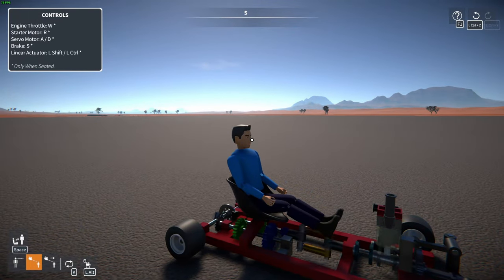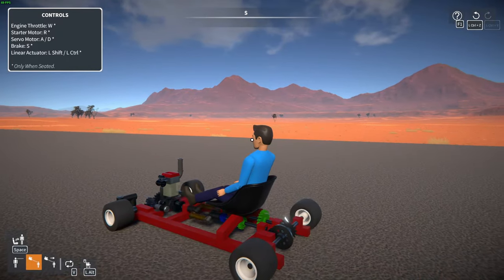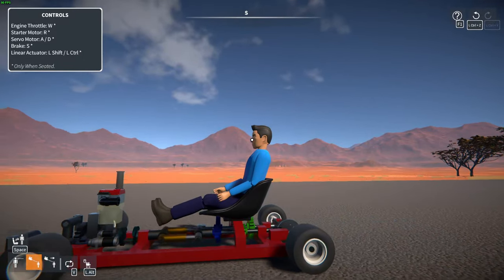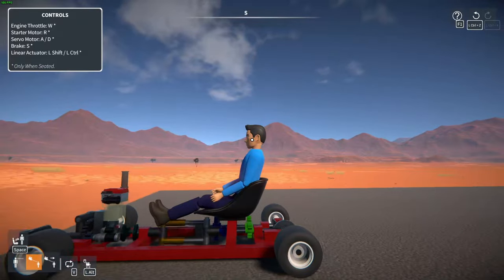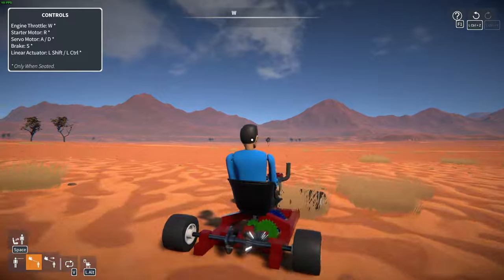The two blue gears are first gear, and the two green gears are second gear. I'm going to zoom in on the gears — shift into first, then second, then make it slow down and downshift into first. That's pretty cool.